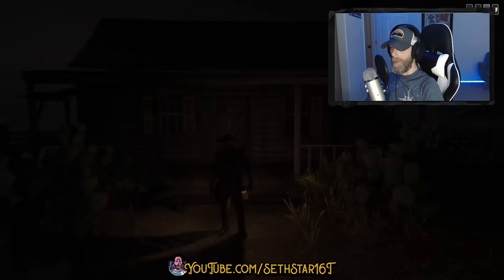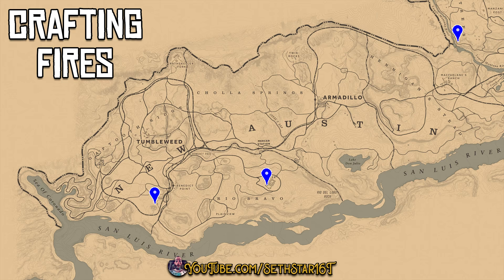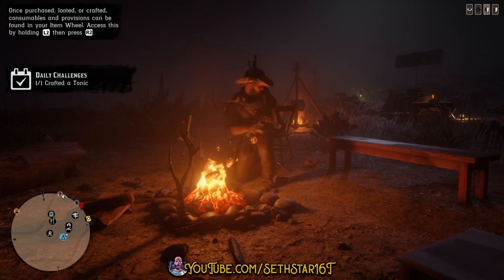60-second Red Dead Online Daily Challenge Guide for January 31st, 2020. Number 1: Crafted a tonic. Head to your camp or any local crafting fire and make anything in the tonics tab of the crafting menu.